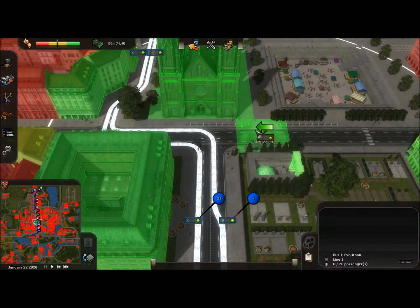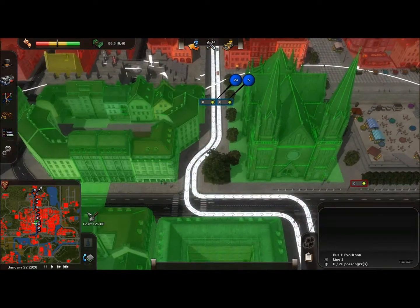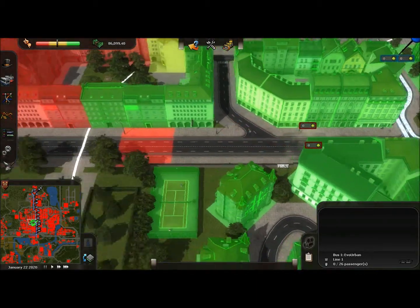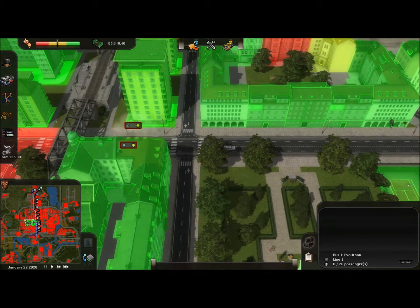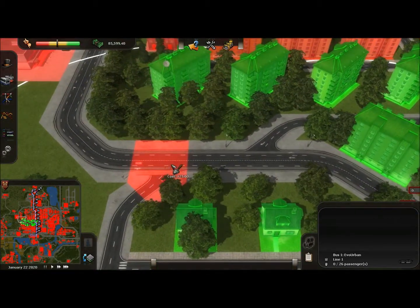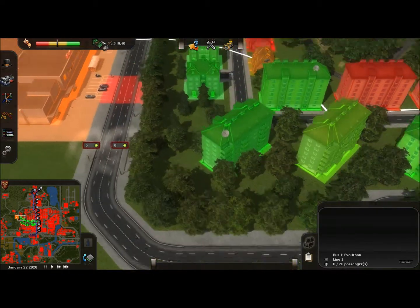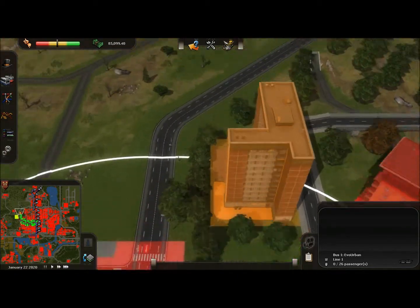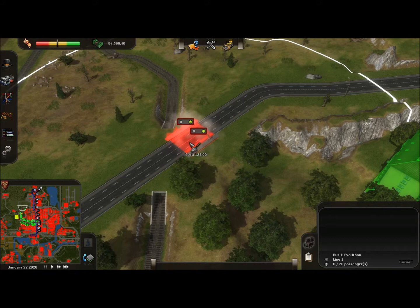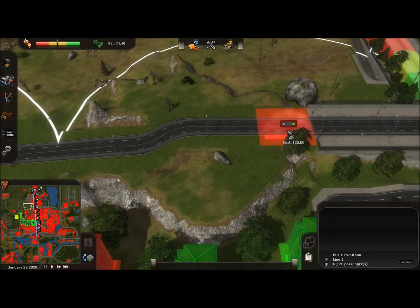You want to set up your tram stations in the vicinity of your bus stations as best you can. You can see the white line there is the boundary and the buildings going green — those are the buildings that are now reachable by mass transit. You're not allowed to put a tram station on a junction, or in various other areas. You're not allowed to put any station on a hill either, which is a bit annoying.